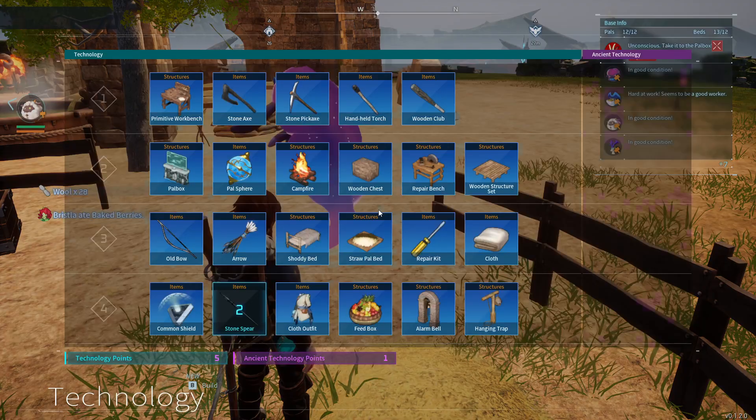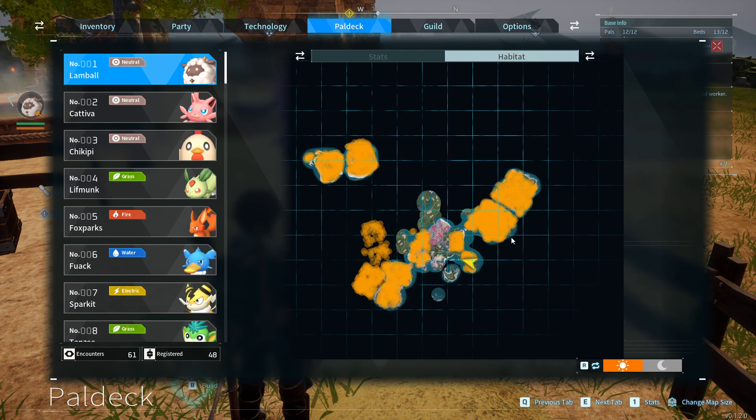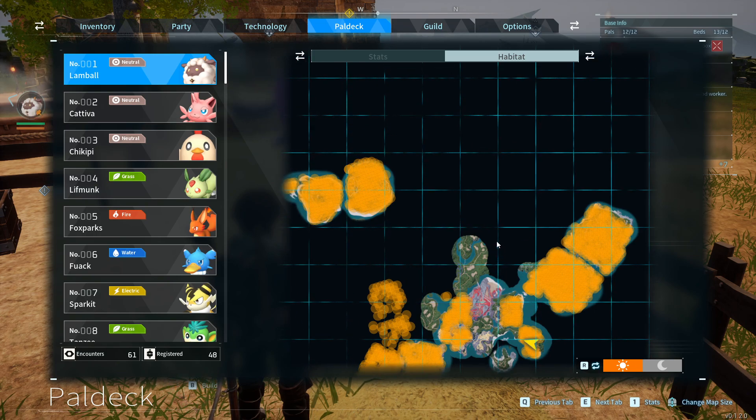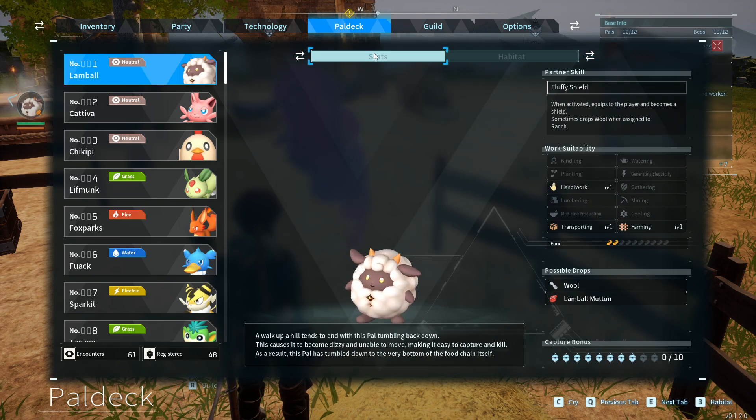One final thing: Lambal's habitat is almost everywhere. It is very easy to find Lambal, because it is the first pal in the Paldeck.